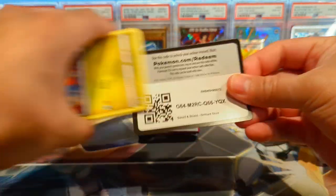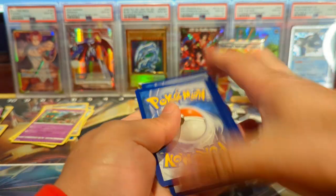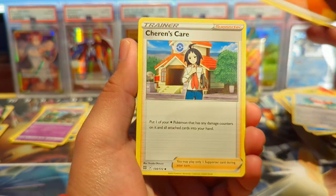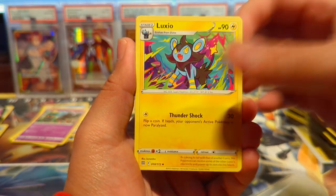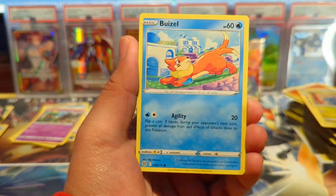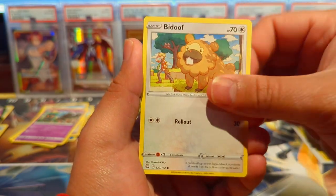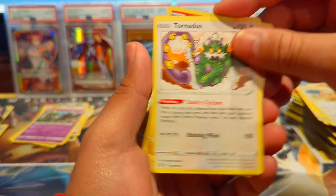We just need something a little bit higher rarity and we'll be on our merry way. I don't think we've hit a Trainer Gallery yet either — yeah, these are loose packs so randomness to the max. We have a Buizel, a Hawlucha — kind of reminds me of the show Mucha Lucha — we have Magmar and a Tornadus non-hollow.